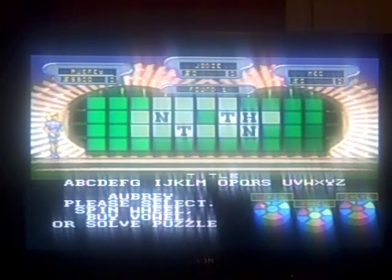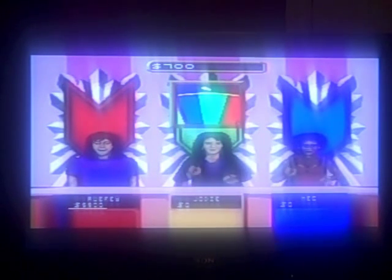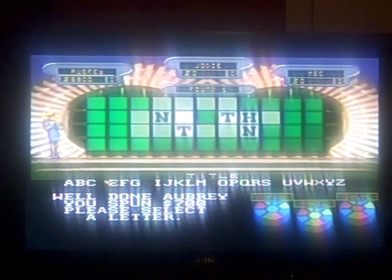Spin the wheel. H — $1,500. One H. I'll spin. Here comes another $1,500. Yeah, there are two N's — that's another $3,000, just like that. I'll spin. 700 — a D. One D.